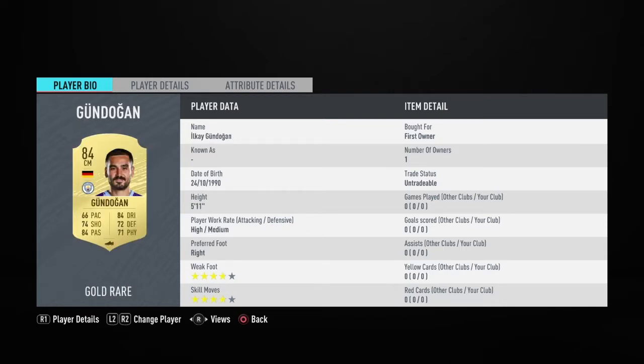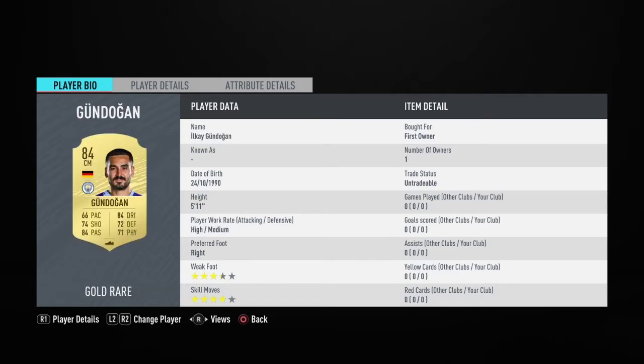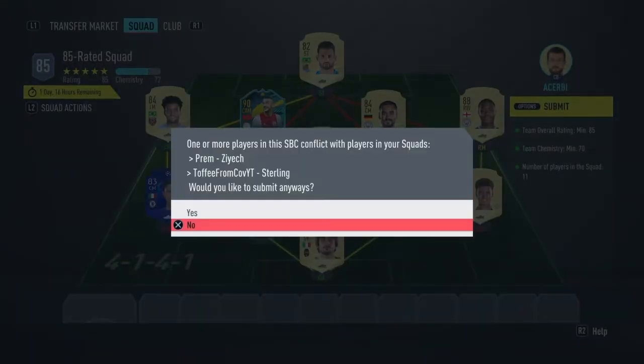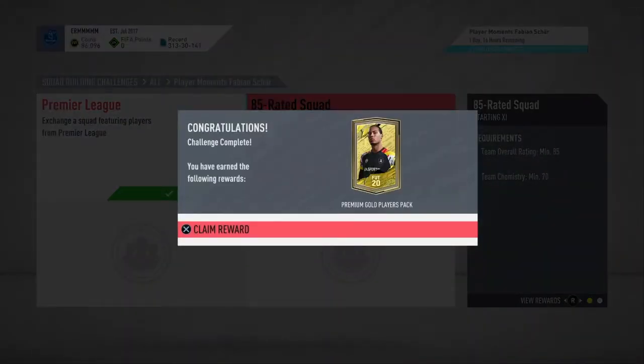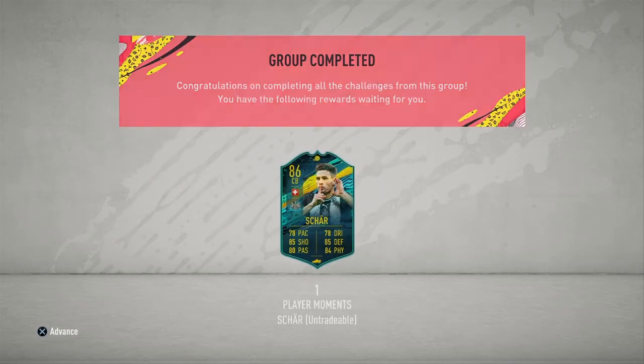As you can see, every single player in this SBC is untradeable. I'm trying to get the storyline for Leip Anderson, so I'm trading Perisic for an SBC. As you can see — 85-rated squad for a 25k pack, and also an 86-rated Fabian Scherr. His goal was insane, by the way. There you go, it's completed — let's see him walk out.